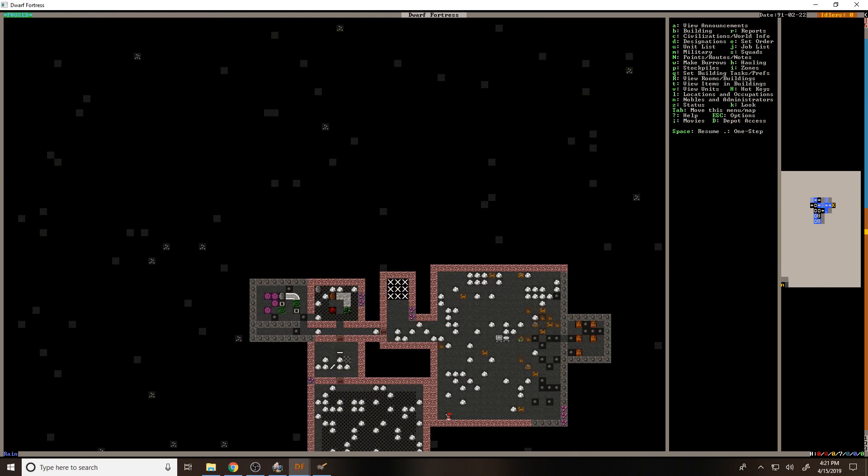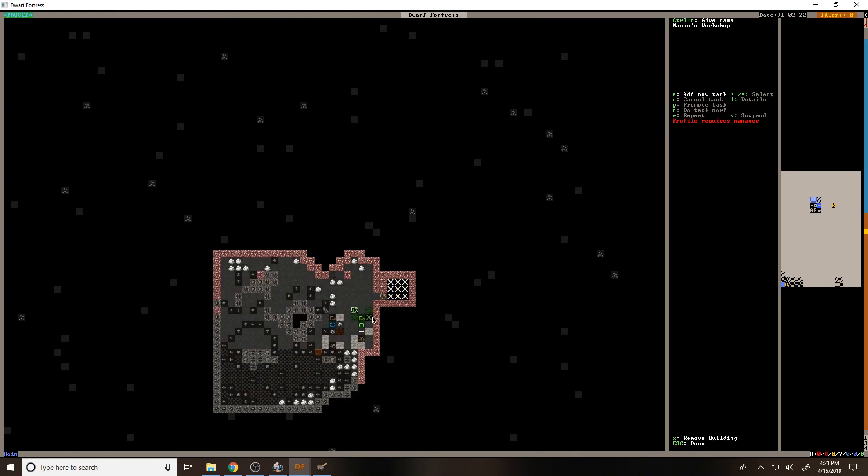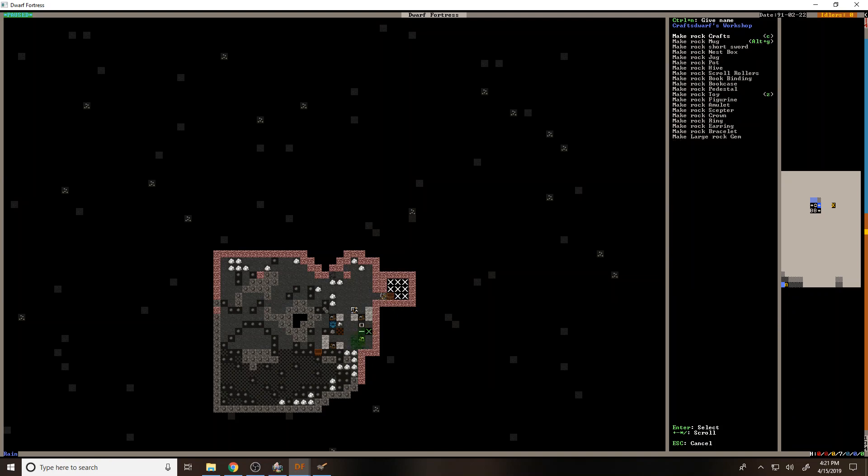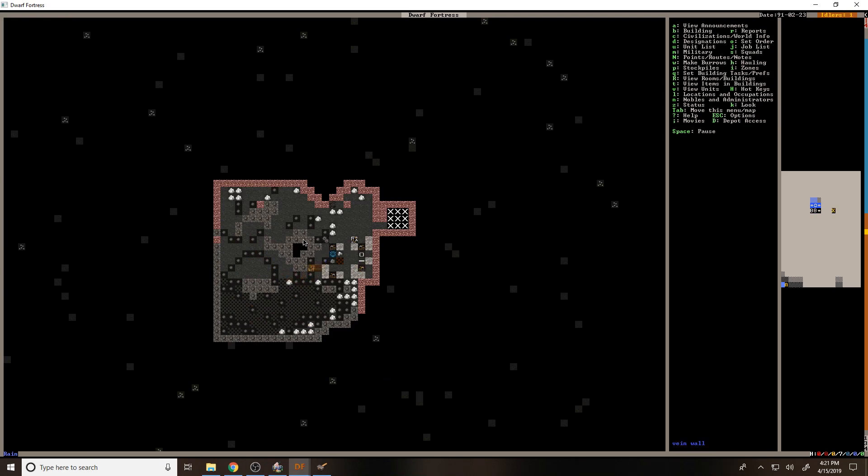So all these chickens — we should probably get some nest boxes. Where are they called? I'm not seeing it in the mason's, is it in the craftsdwarf's? I want a rock nest box. I actually want you to do that task now and repeat it, because I'm probably gonna forget about this but I think we kind of want that going.